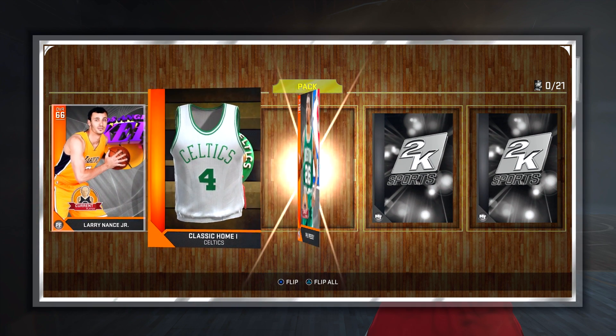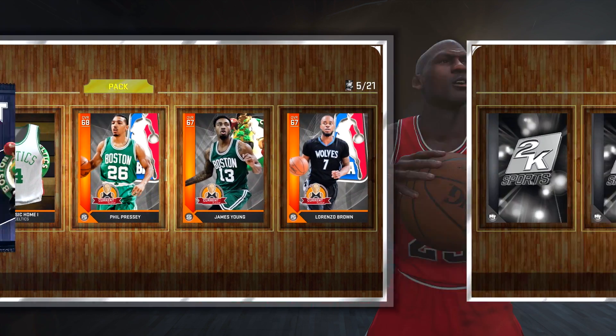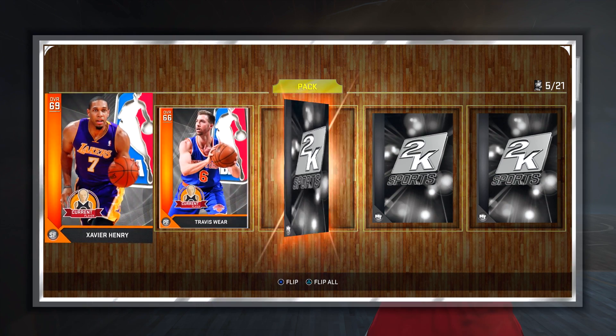I got Terry Rozier, Phil Press — he's not who I like — and James Young. He's not that bad. I got some pretty good players, so let's hope we can get Rozier again. Terry Rozier, where you at?